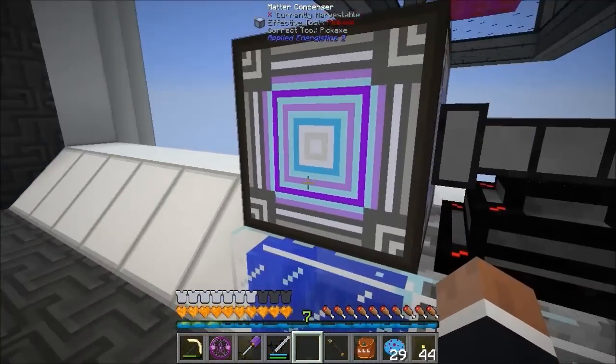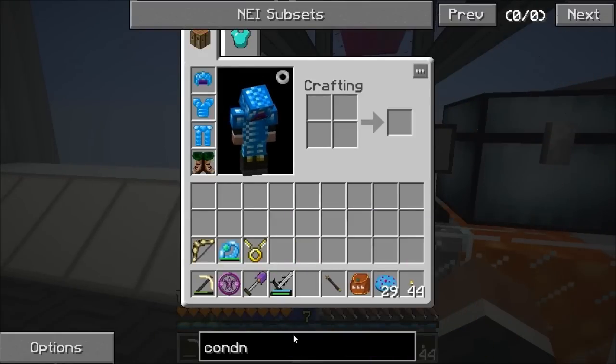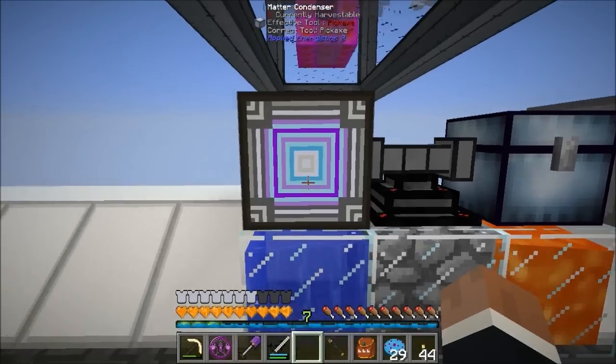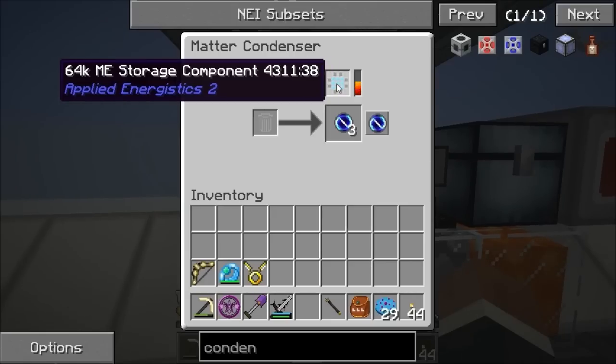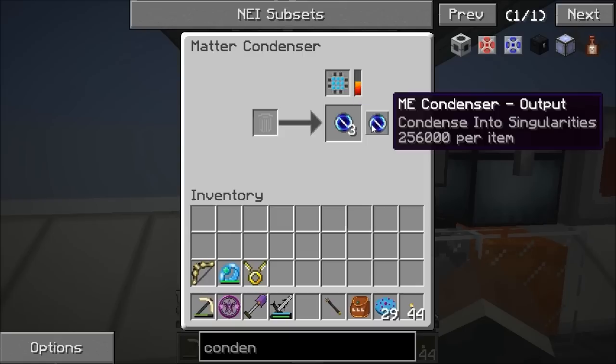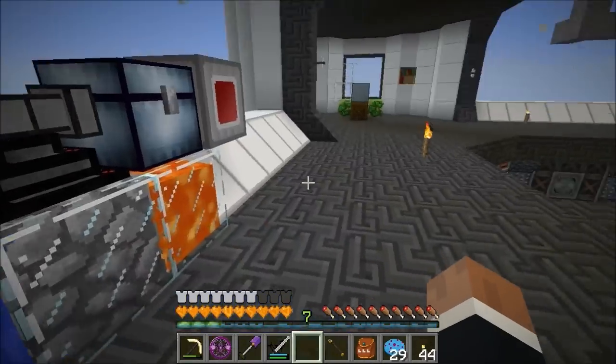I made a matter condenser - it's just some iron, some glass and a bit of fluix dust. In it I've put a 64k storage cell. You can click on this thing and set it to trash, make paintballs, or make singularities. These singularities are what we need for quantum bridges.